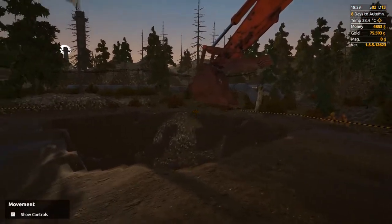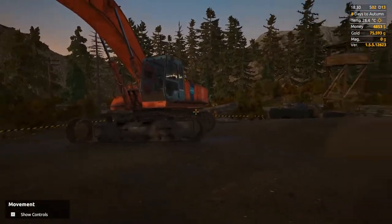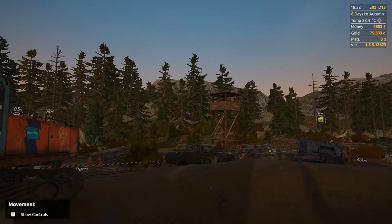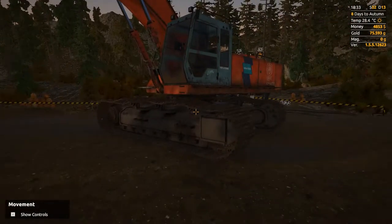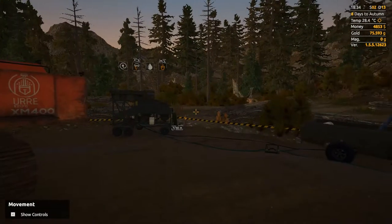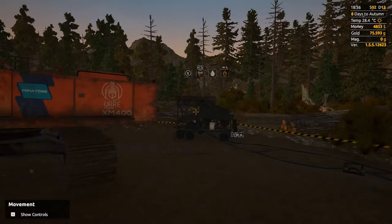Hey everybody, it's BC here, welcome to another episode of Gold Rush. As you can see I've been busy — moving around, taking out a whole bunch. I started digging right after the last episode, got the wash pond set up, got some fuel and started digging. We're about a thousand dollars short of the loan, we do have a little bit of gold in the bank still. Landlord took 206, we have 75 grams left, and payments for the excavator and the loan were about 5600.